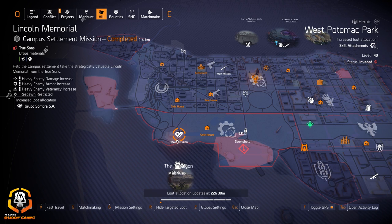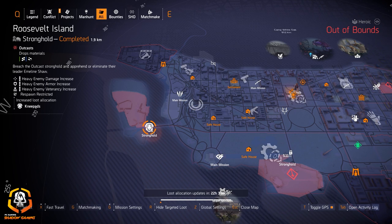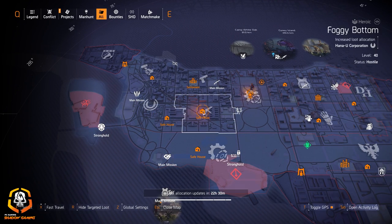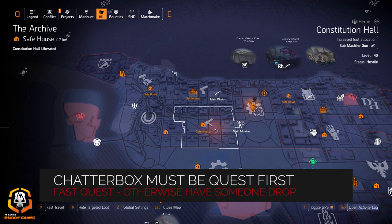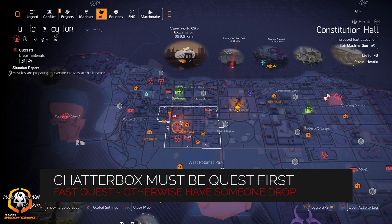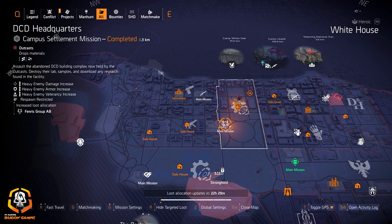The second piece gives 15% explosives damage for any skill build or explosive damage build. Knee pads at Roosevelt Island — if you want the Ninja Bike Messenger knee pads, Fox's Prayer knee pads, or Sawyer's knee pads, all three are great choices. The two exotics and the one named item — check them out if you can get them today. Submachine guns at Constitutional Hall if you're looking for the Lady Death or refarming the Chatterbox — you got three control points to farm — and Fenris for that 10% assault rifle damage from the first piece.